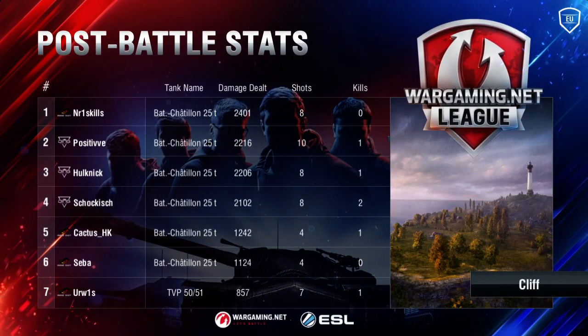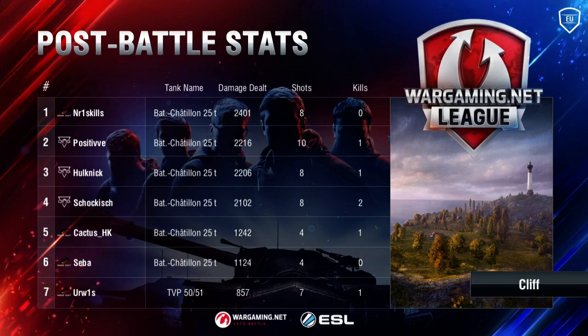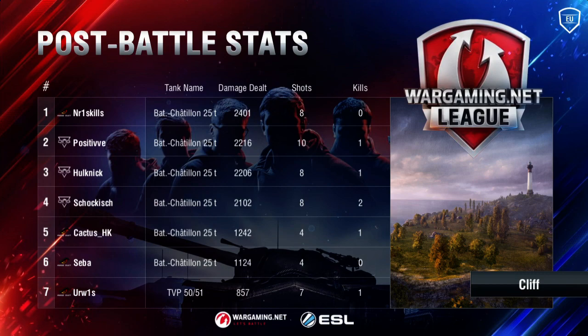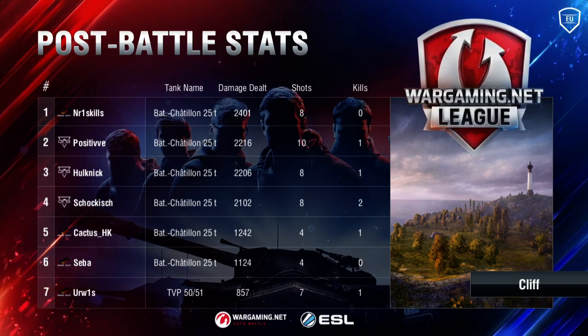Why were they not sticking together — six guys on one spot? If ding pushes then shoot all the time. I like the hand signals — shoot shoot shoot! Let's take a look at stats. Number One Skills doing a lot, but Positive, Hulk, Shockish — ouch. Did arty even splash anyone the entire game? He had one shot for 730 in the end of the game — so not completely useless, but just the wrong play. Ultra wrong play by ragequit — and for Cliff, giving up on their original playstyle... they were trying to think out of the box really.